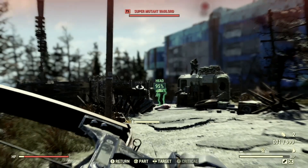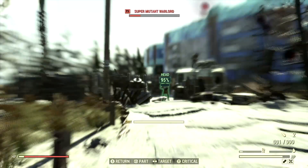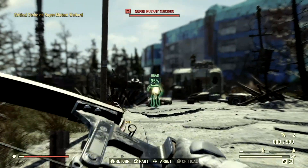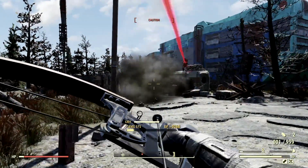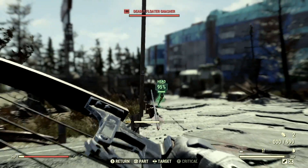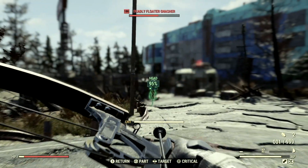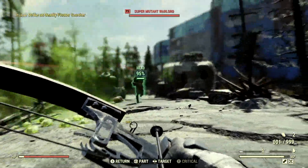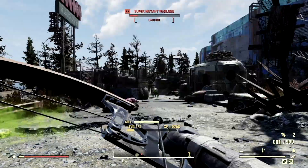Let me destroy these guys real quick with this amazing bow. I definitely was not in sneak, though I thought I was. Look at that 1,442 damage - absolutely insane. This weapon acts basically as a sniper rifle, but instead of a rifle you're using a bow. Look at that damage, and they don't even know you're here because you get to utilize all your sneak perks.